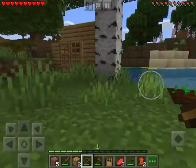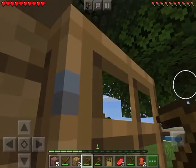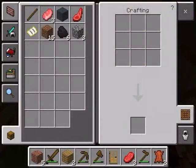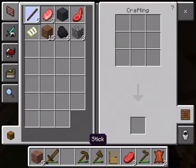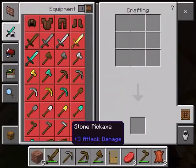I have auto jump on because I don't have to click the jump button all the time, of course. Auto jump's a pretty good feature. Let's go and make my pick — let's start by making sticks. Put in this — not that, but that. What will I make? A pickaxe for sure.